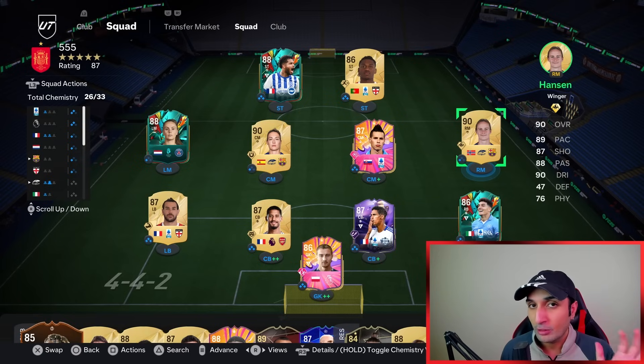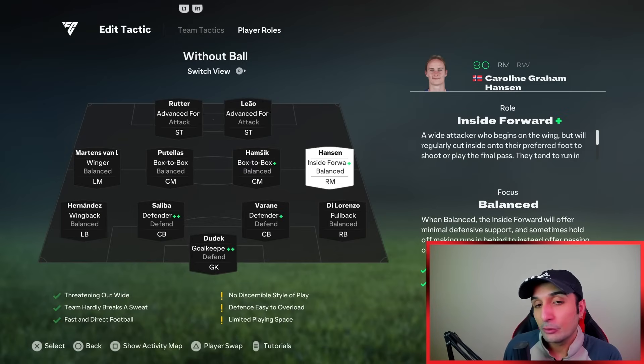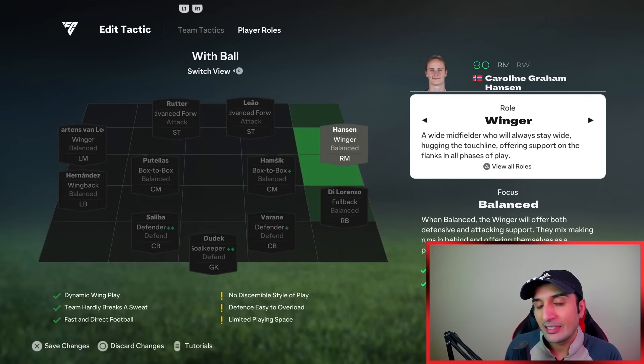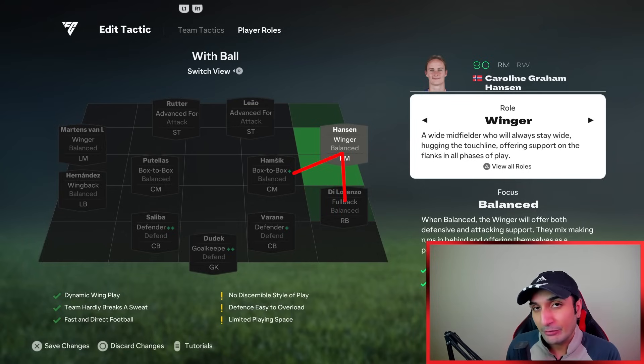In this formation, I don't use inside forward on the wingers because it makes the formation really narrow for me. I have tried inside forward and for many of you it might be the better instruction, but I like winger because it allows me to lay the ball out wide. This game is all about recycling.